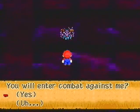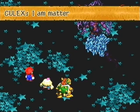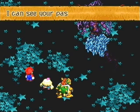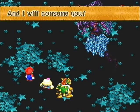Well, I don't really have much of a choice. Let's go. And we enter battle with Culex. 'I am matter. I am anti-matter. I can see your past. I can see your future. I consume time. And I will consume you.'